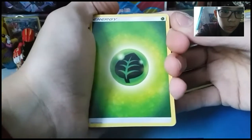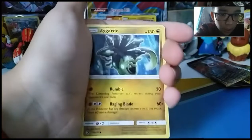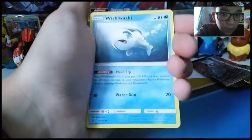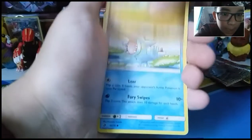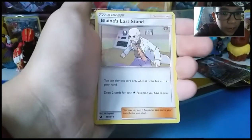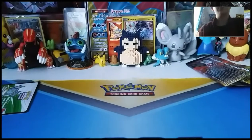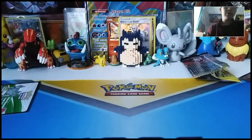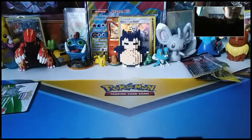Alright, next pack. We got a Leaf Energy, Crockonaw, a Zygarde, Meloetta, Vibrava, Wishiwashi, Salandit, Bagon, Totodile — reverse Dragonair and a holo Blade's Stand! I don't have one of these yet, actually I have a reverse one but not a holo one. I feel like the reverse one would be rarer than the holo one though — just my thoughts.